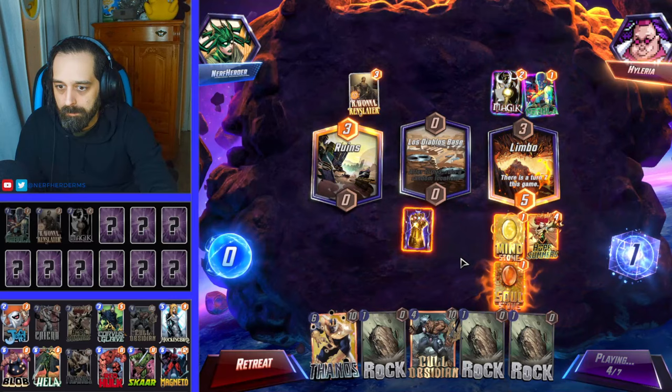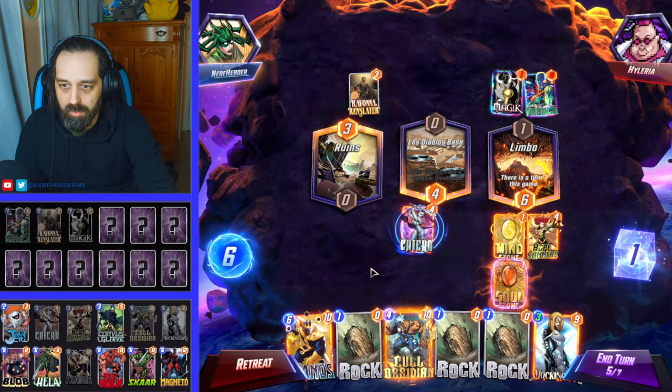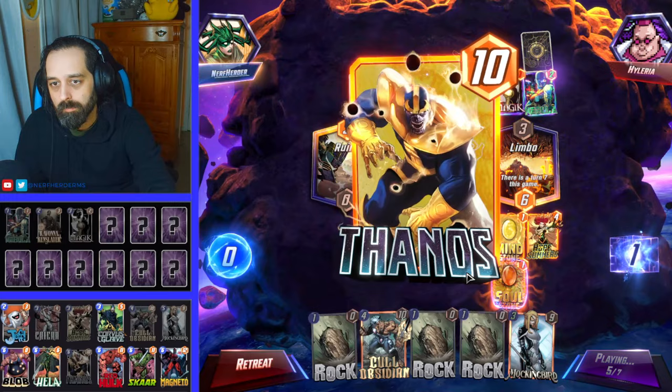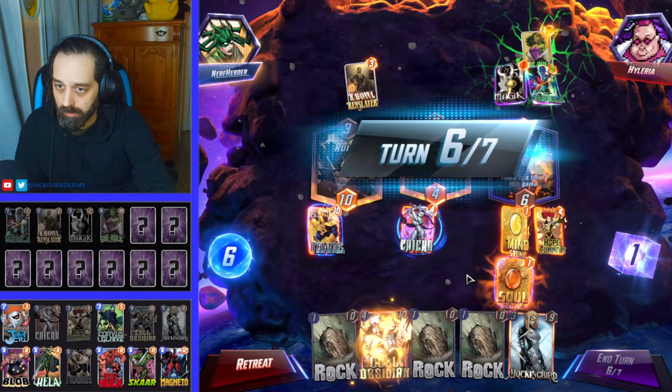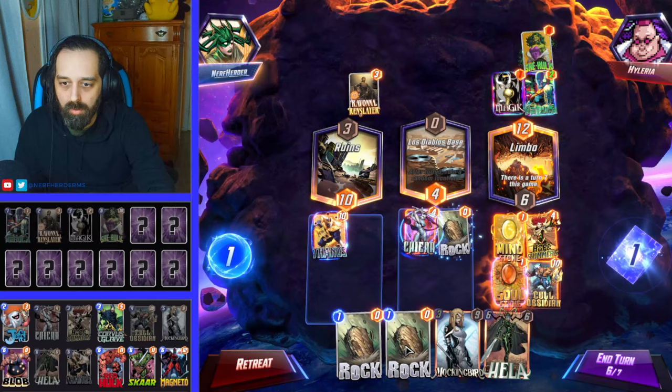And then that lets us play Thanos next turn. Blackbird, not bad. I think we're okay with letting his Nebula grow here. Let's just play Thanos out over there. Well, we can't really expect to win that, but I guess I could put up a fight by going like Coal Obsidian, Rock, Rock.